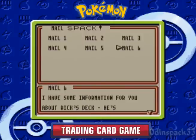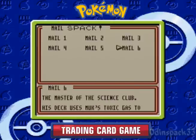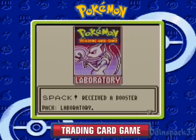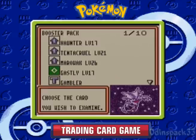Dr. Mason here has an email about how to beat Rick, which we've already done. After you beat a few members of the club, I'm pretty sure you can read these emails before you actually take on the opponent, and he'll always give you a booster pack — which has Haunter, which is pretty cool.